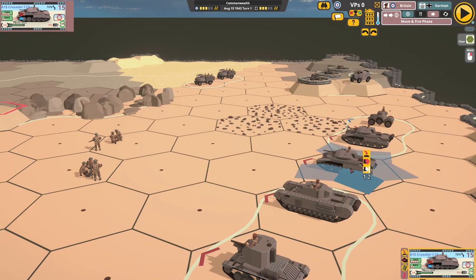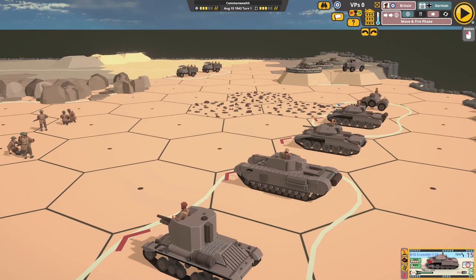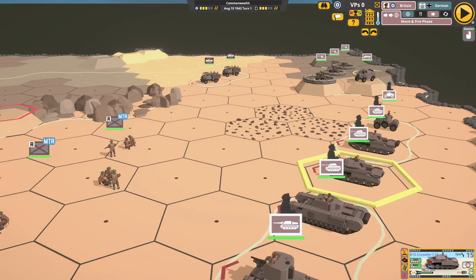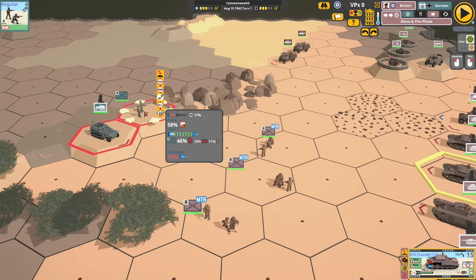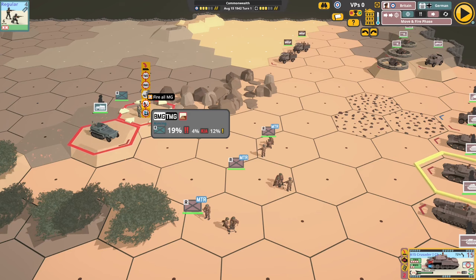Next is a Crusader in the close support role — it has a different, short 76mm gun. It has HE, but there's a 27% chance that when you fire it, you'll be out of HE ammunition. There's no armour piercing, but it can fire smoke with an 8% chance of that being the last smoke shot. So pay close attention to these icons showing ammunition percentages.